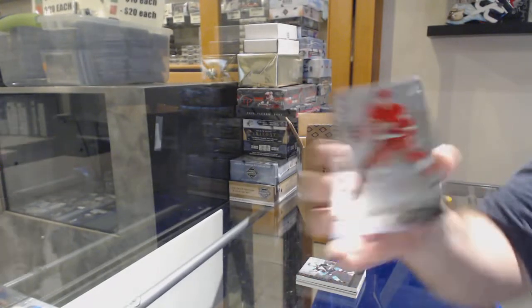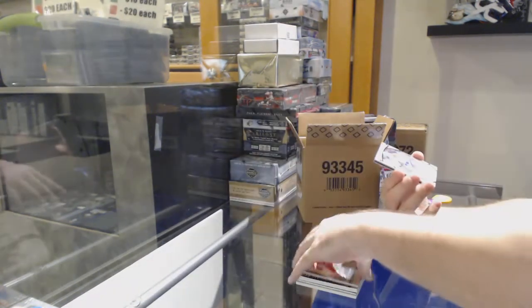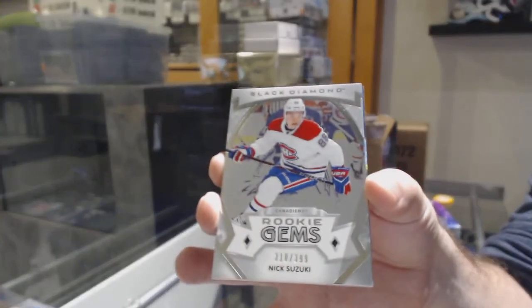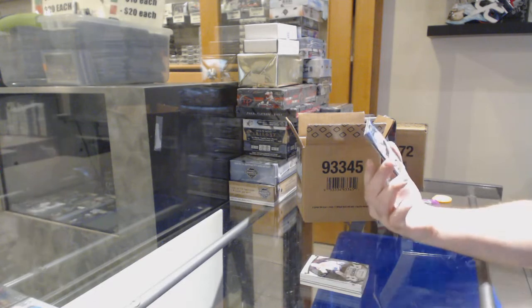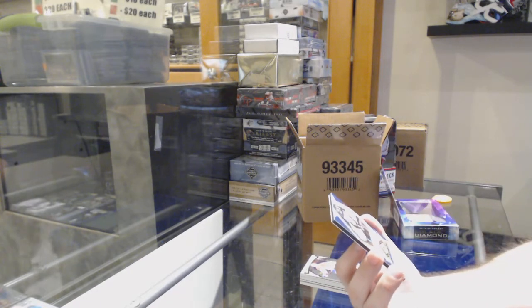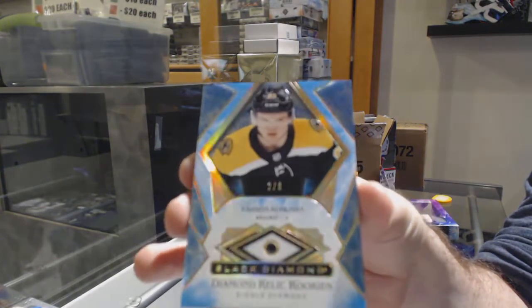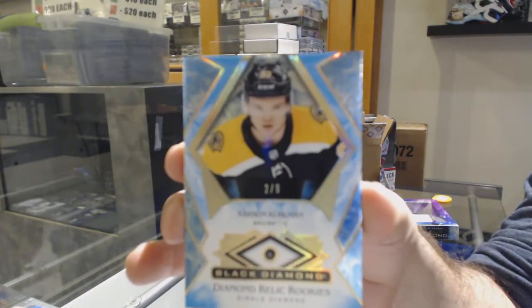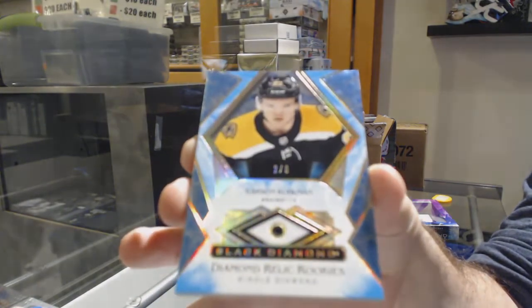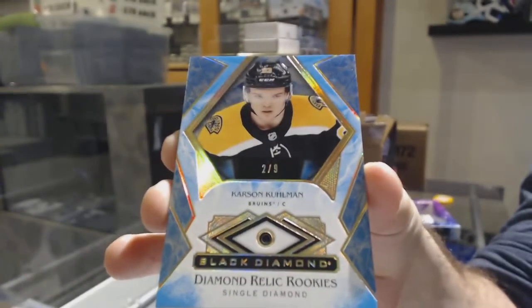For the Red Wings, Rookie Gems, Taro Horosi. Rookie Gems, a 3-9 for the Habs — Nick Suzuki. And we've got number two of nine, Sapphire Diamond for the Boston Bruins, Carson Kuhlman. Sick.